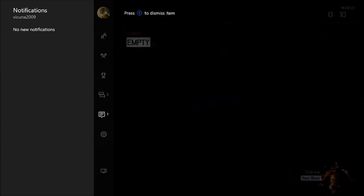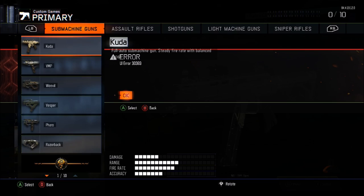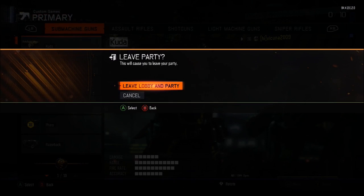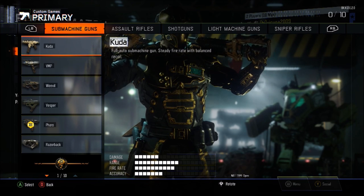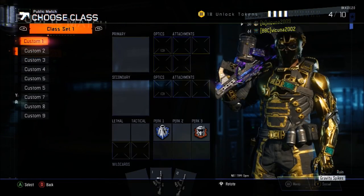Right as you accept that invite from your friend, spam A on the empty slot with your second controller. You should get a UI stack — when I accept the invite I spam A, and if I get an error, then I'm doing the glitch right. If you do not get the error, you have to redo it. You should join your friend's lobby, then simply push B with your first controller to leave the lobby. You should now be in your own public match.